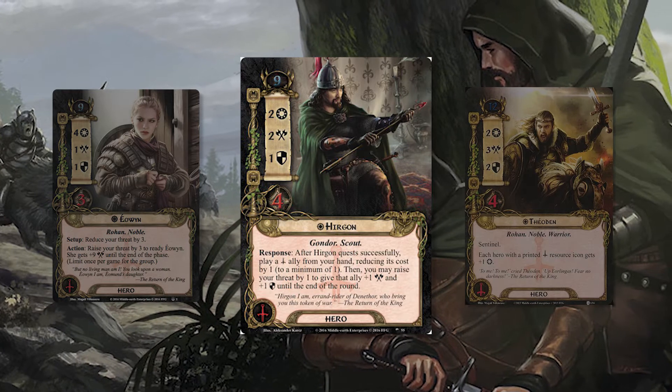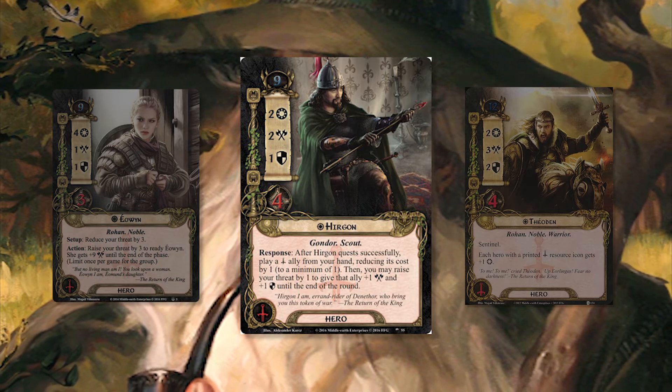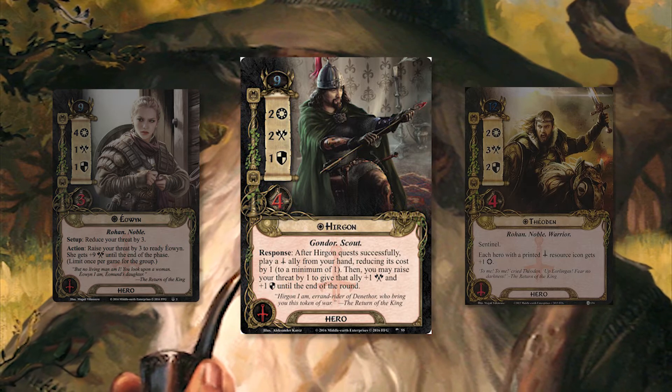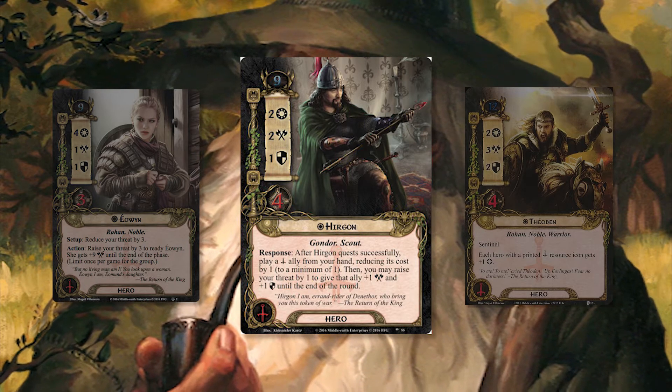Hirgon's second ability is also useful. It does increase your threat, but it only increases yours, not that of other players. Typically this kind of ability might say 'doomed one' on it. What this means is that you can provide support in more multiplayer games without having to burden the other players — you don't have to show up with a doomed deck that's going to make everybody's eyes roll.